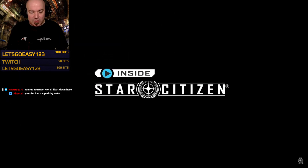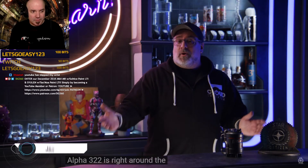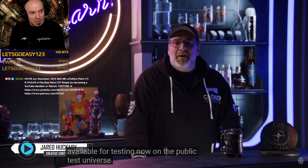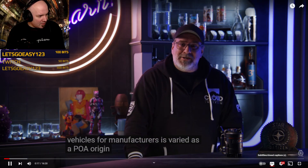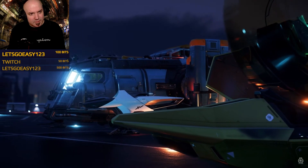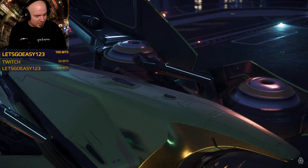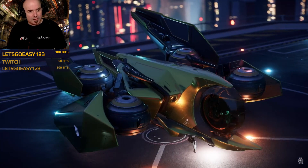We're having a giveaway — Zeus and Asulin down there. Alpha 3.22 is right around the corner and available for testing now on the Public Test Universe. Arriving with it are three newly flyable and drivable vehicles from manufacturers as varied as Aopoa, Origin, and Drake. In Alpha 3.22 we have three new vehicles available, and they cover a huge range of both size and role.